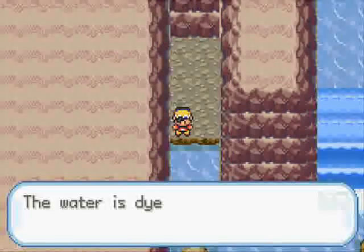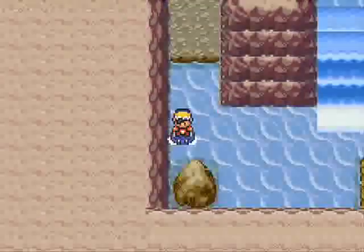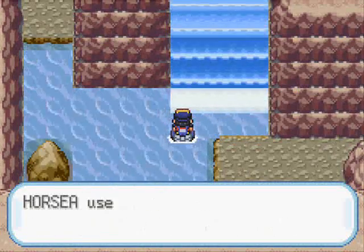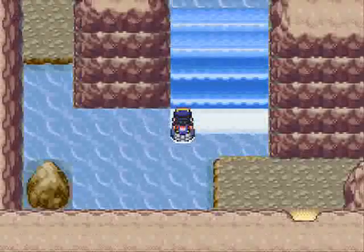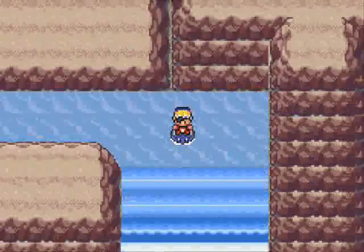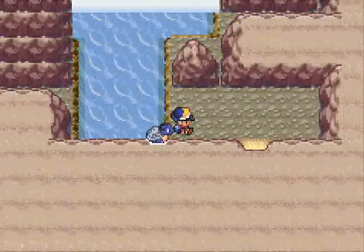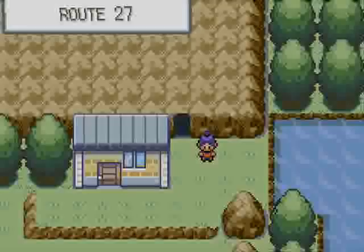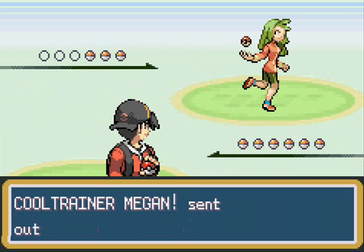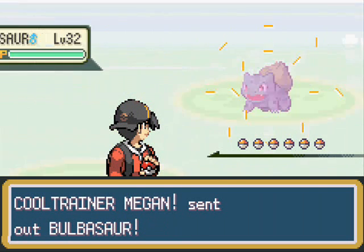If you have a Jigglypuff or a Clefairy from way before that you're using for a Special Defense shield or as a stat setup Pokemon, you can evolve it into a Clefable. Or if you're using a Jigglypuff for the same thing, you can do a Wigglytuff. And then you come out of Tojo Falls, which is that little blip you just saw — two waterfalls — and it pretty much just kind of separates the two.